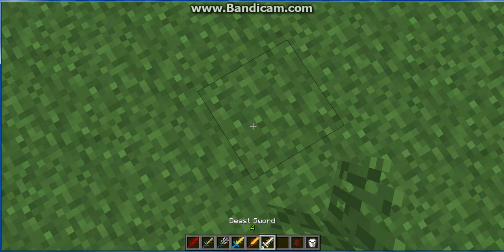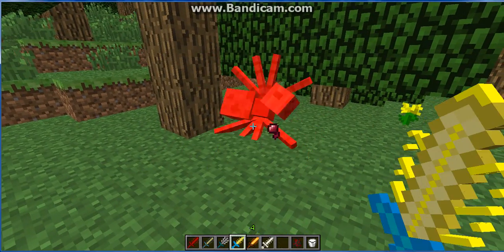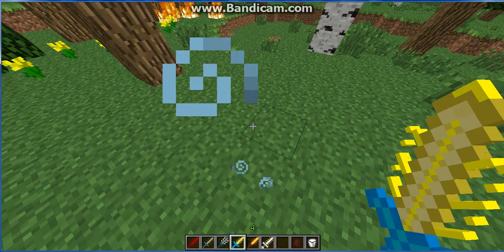Next we have the Thunder Shock Sword. It takes three hits to kill a spider. And if you right-click it, there will be thunder and it gives you speed.